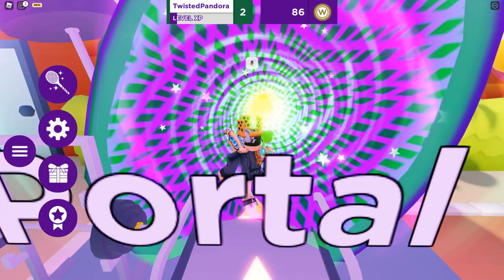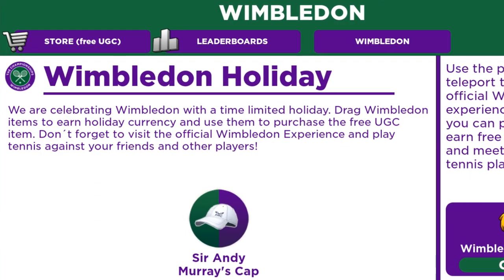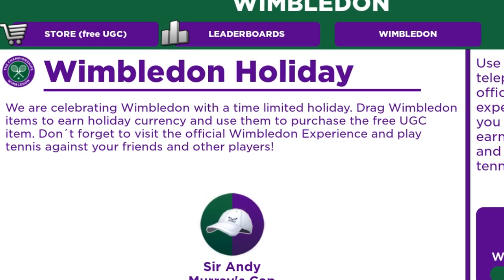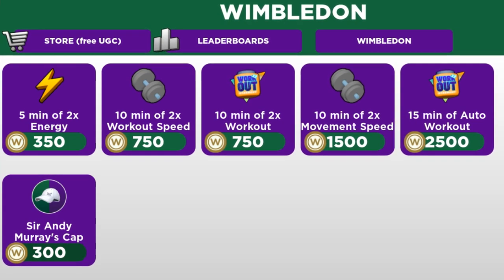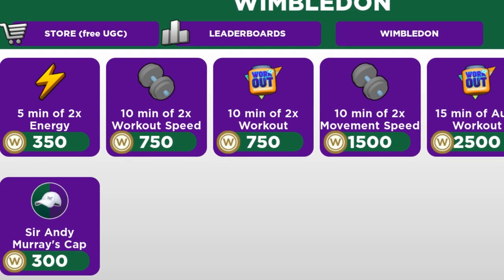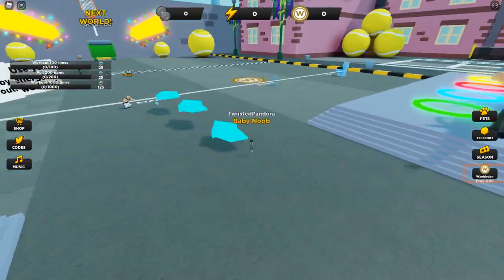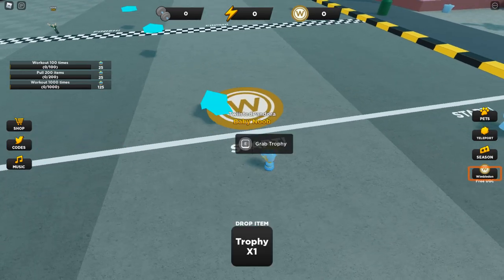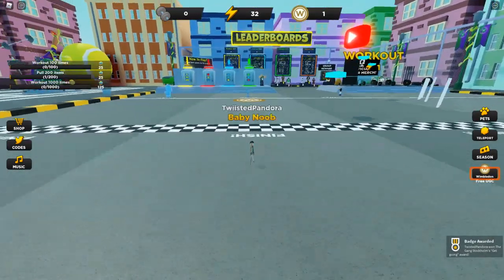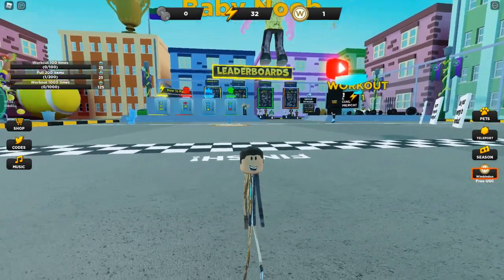Here is the portal to Strongman. Once you walk into it, you will be warped to a completely different game known as Strongman Simulator. They are celebrating Wimbledon with a time-limited holiday — drag Wimbledon items to earn holiday currency and use them to purchase the free UGC item. In the store, the Sir Andy Murray cap is worth 300 Wimbledon Bucks total. You earn them by grabbing the trophy and dragging it across to the finish line, but each drag only gives you one Wimbledon Buck.